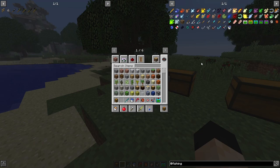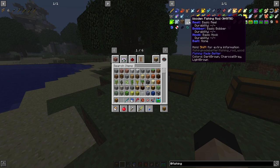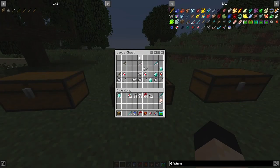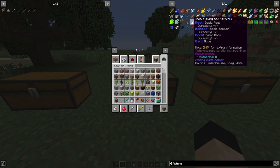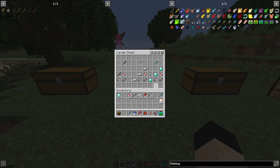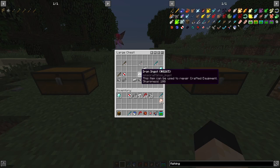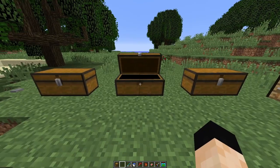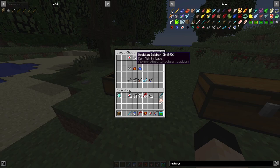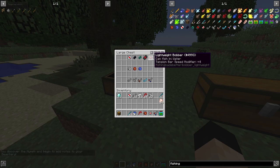To get started with fishing, the first thing you're going to have to do is make a fishing rod — either wooden, iron, or diamond. These are the crafting recipes for the different fishing rods. Not only is there wooden, iron, and diamond — there's also lava and void. To craft a fishing rod you're going to need multiple components: iron ingots or diamonds, a bobber, a hook, and a reel. There are different kinds of bobbers: basic, and obsidian for catching in lava, void for catching in the void, heavy, and lightweight.